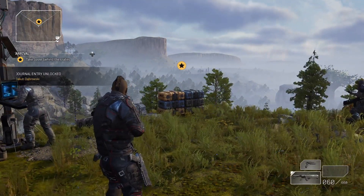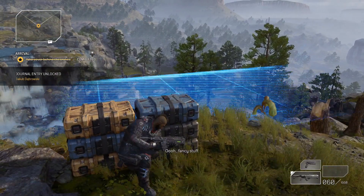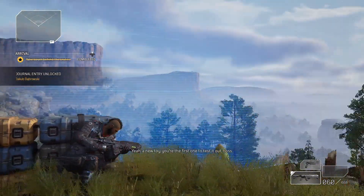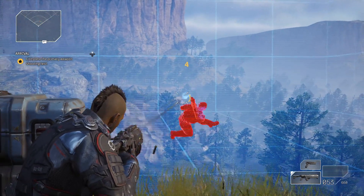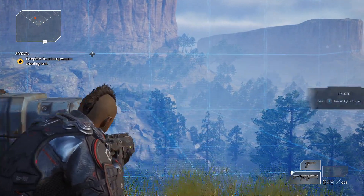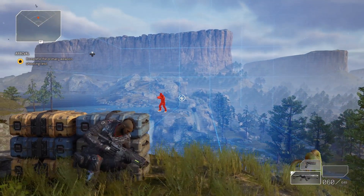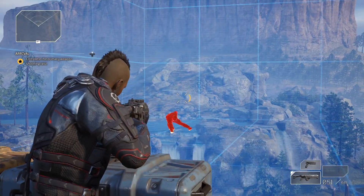Now we're gonna move up behind these containers and cover behind them by pressing A. Do pay attention here because you will have some battling coming up a little bit later on. Hold the left trigger and then right trigger to shoot — left trigger to aim, right trigger to shoot, X to reload, and of course you're using your right stick to move the aiming around.